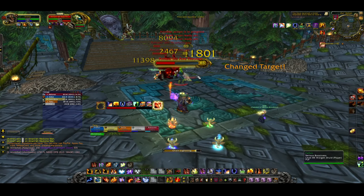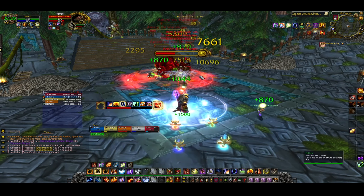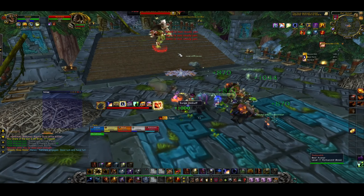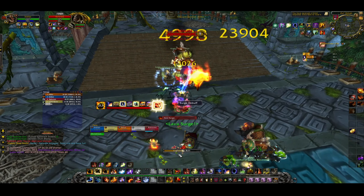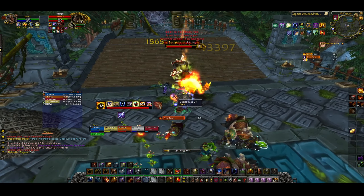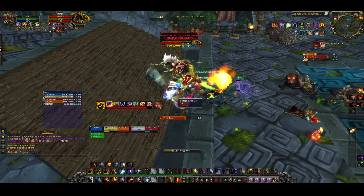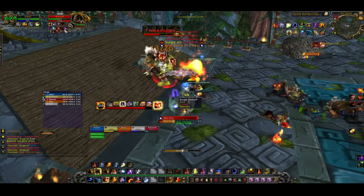The second boss has very simple mechanics. In his human form he does a charge called Surge, which leaves a debuff increasing damage from subsequent Surges. Different players need to soak each Surge by being the furthest player from the boss. We had the healer take the first one so everyone could DPS, I took the second in melee range so he doesn't go far, then a melee ran out to take the third charge. I moved out, got charged, moved back in, and the next melee ran out to take the last hit.